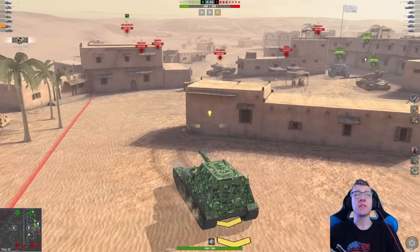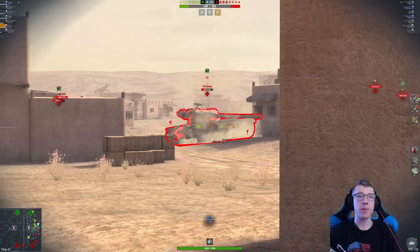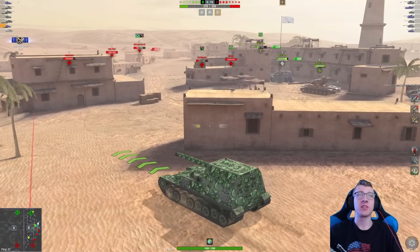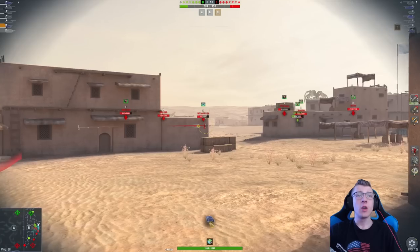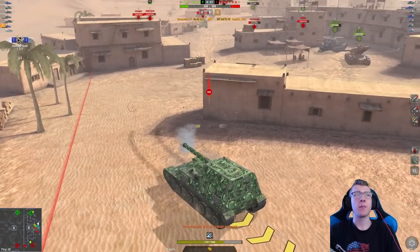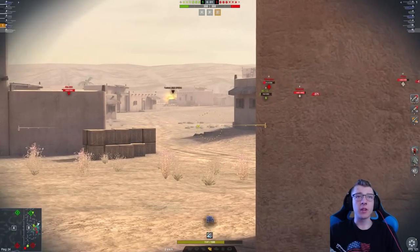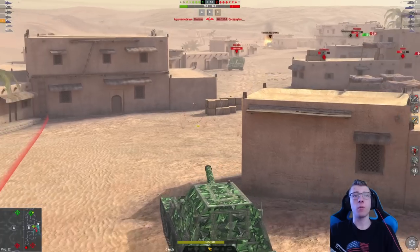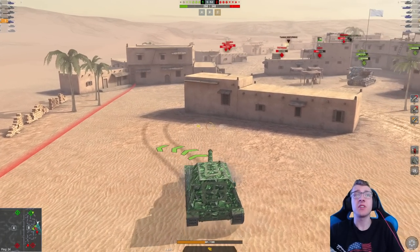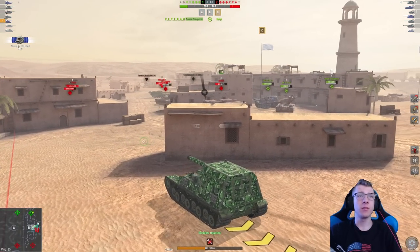We got a nice shot into the T-57 Heavy — a 524 slap into his vehicle. He's going to try and dump his clip, and while he's doing that I'm just going to poke him again — another slap. Two big rolls that were low rolls, but we're still getting fine damage. We got a nice slap into the Waffe-Träger for 300. Now the 263 does pen me, but we only lost 400 health — not the end of the world. We reload, and a 263 is able to poke me and get away with it in the flat open — not really sure what to say about that one.